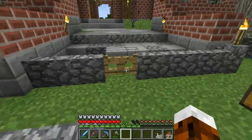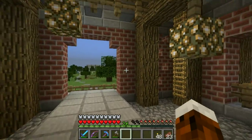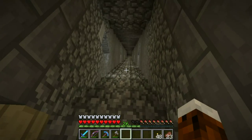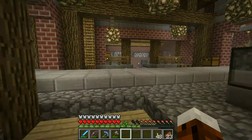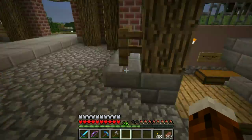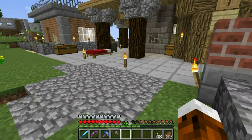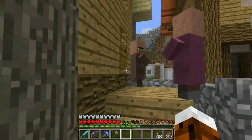Let's go to the building I mentioned. It turned out to be a mining station - down there, a long way down, there's a mine. Over here there are some furnaces to smelt stuff and chests to store stuff. Miners would find it convenient to live in the village close to the mine, and that's what you see here - some houses.